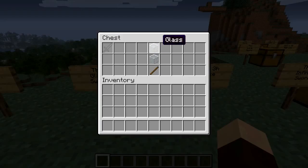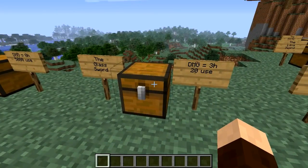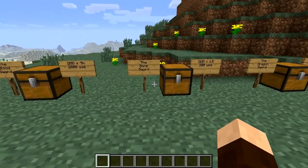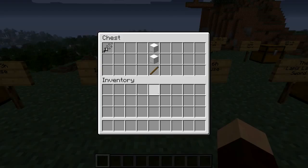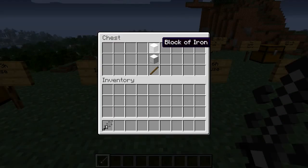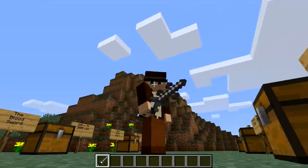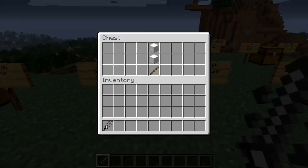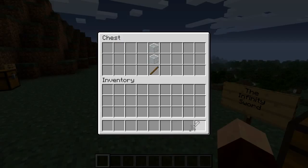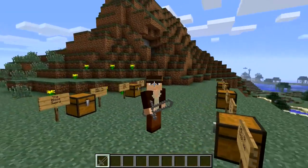The glass sword is very easy to make — just two glass blocks and a stick. It does three hearts of damage but only 20 uses, so you'd expect it to have very few uses, same with the bone sword. As you'd expect, you just get an outline for the sword texture. The infinity sword is just two blocks of iron and a stick — not that impressive.